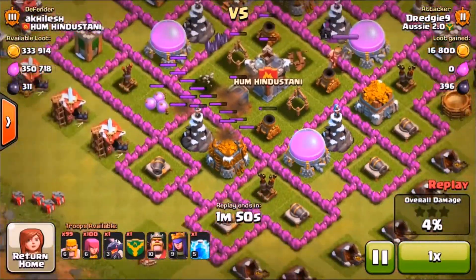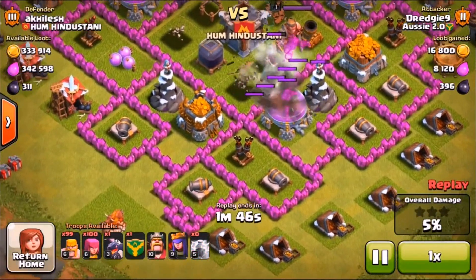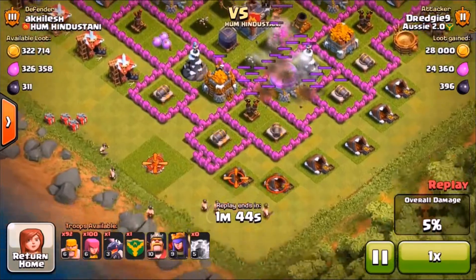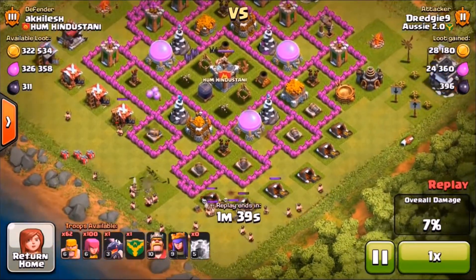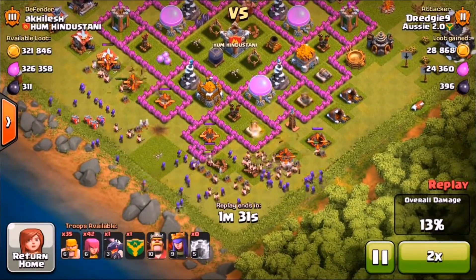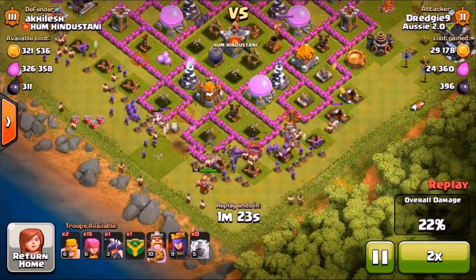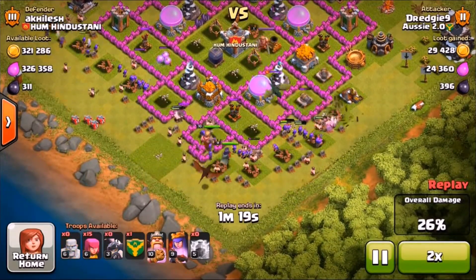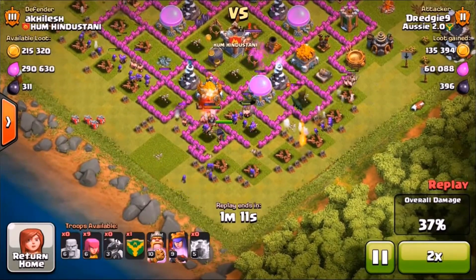I missed this mortar here, so I ended up dropping a lightning spell to get a bit of damage on that wizard tower, but I wanted these two mortars so that my troops could get in. So first couple of layers: 20 barbarians, 20 archers, 20 barbarians, 20 archers. And once you get down to the final things, I dropped my king and then another line of barbarians and then my queen, line of archers.